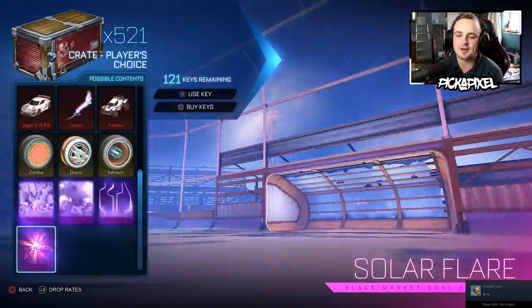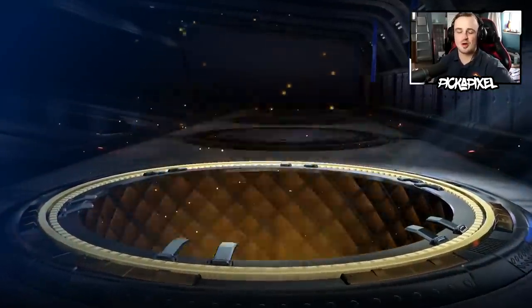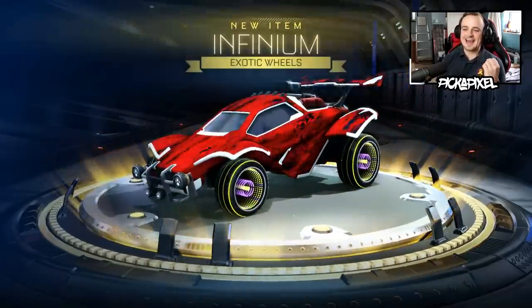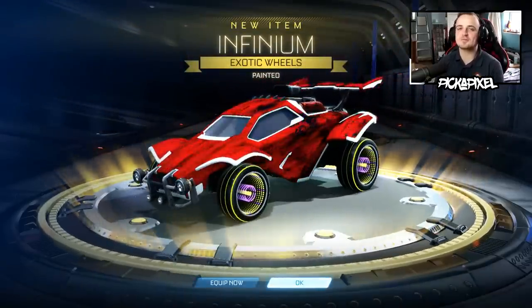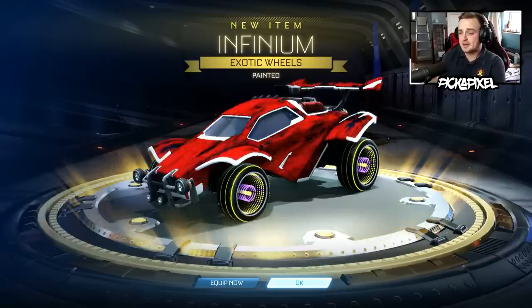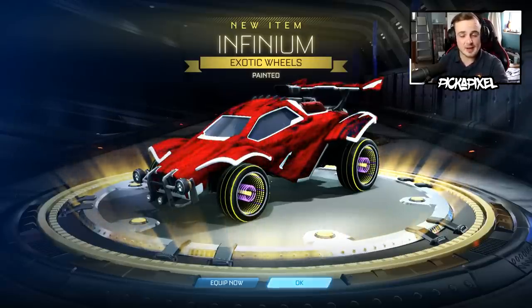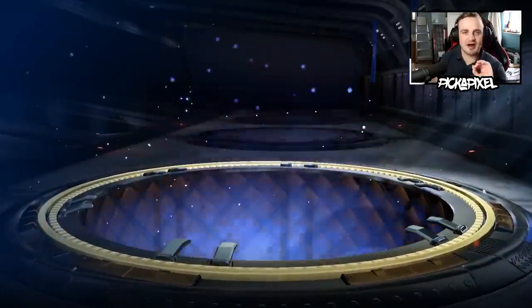Now we're onto 121 Player's Choice crates — these bad boys. Let's go! Smash a like if you're enjoying it, and leave a comment — I'll read them all. First painted exotic of the Player's Choice crates: a painted Infinium! Hopefully we can get maybe another one, maybe another black market. The luck hasn't been looking that great in this video, so hopefully it can pick up. Still over 100 more crates to go — we're fine.